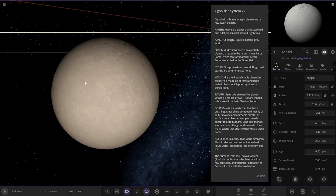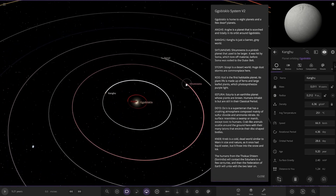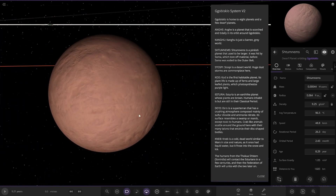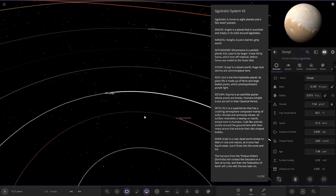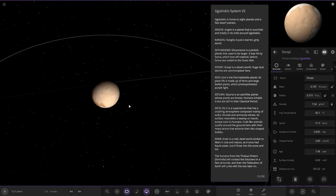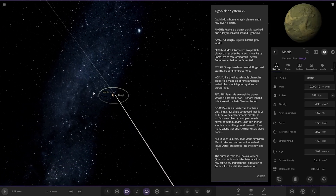A barren grey world for the second planet — Kangoo. Next up we have a pinkish planet that used to be larger. It was hit by Summer, which tore off material before Summer was exiled to the outer belt. Next up we've got Stopsea. It's a desert world; huge dust storms are commonplace here, so a Mars sort of look-alike. It's also got a moon as well — Mortis.